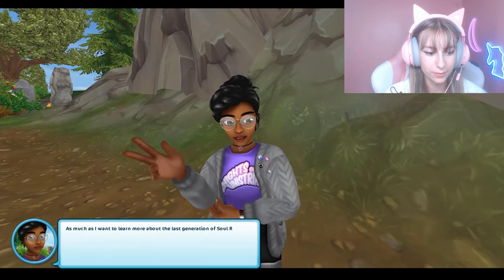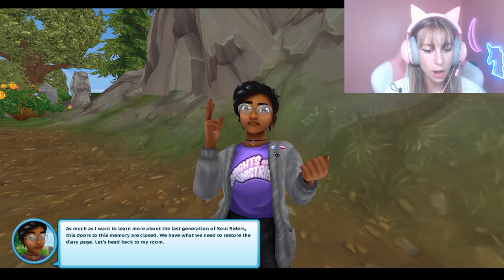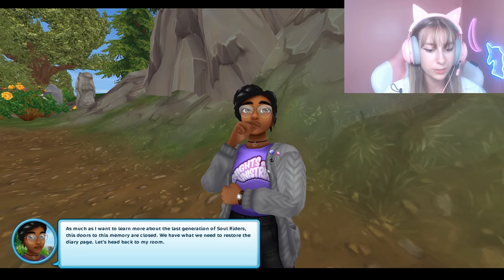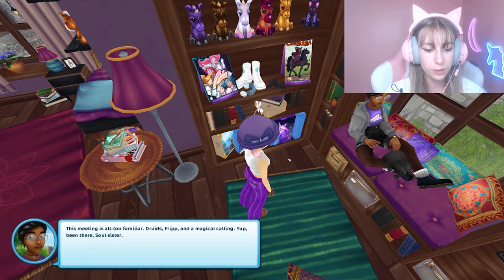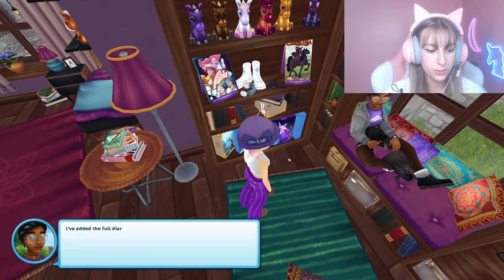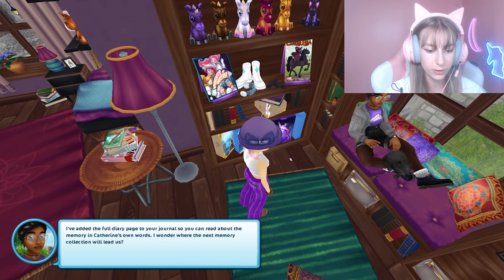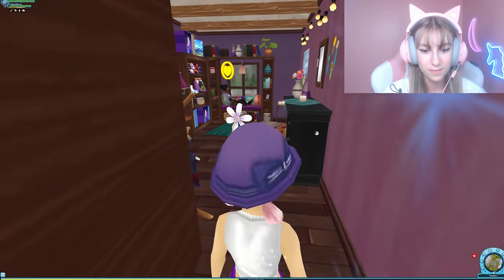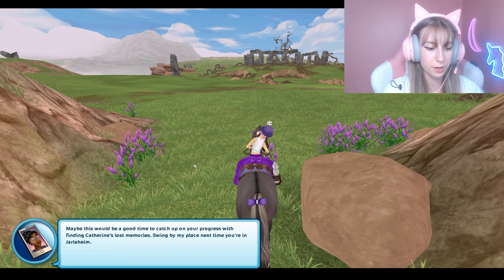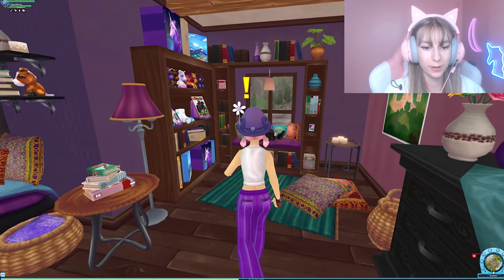Back in Veiledale. As much as we want to learn about the lost generation of Soul Riders, we have what we need to restore the diary page. Linda adds the full diary page to the journal so we can read the memory in Katherine's own words. We wonder where the next memory collection will lead.